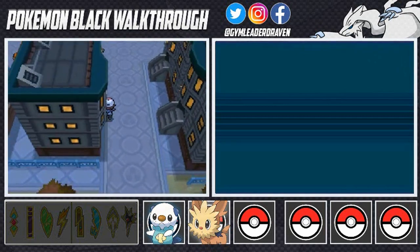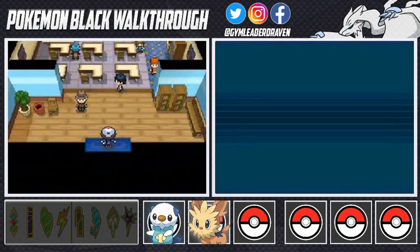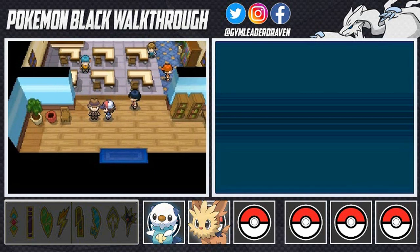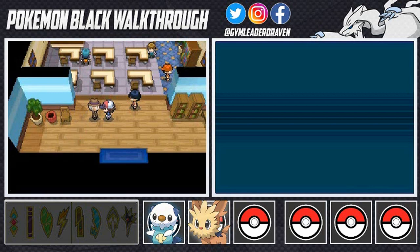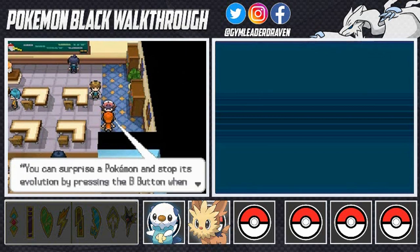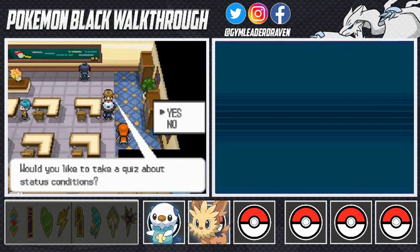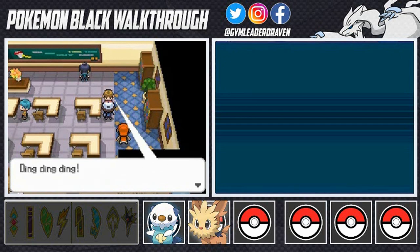Now we have to go into the Trainer School. You'll always find a Trainer School at the first city where you get your first badge. The school exists to meet the demands of trainers who want to know more about Pokemon. One book explains: you can stop a Pokemon's evolution by pressing the B button while it's evolving. There's also a quiz about status conditions — the first question: which item cures poison? Of course, it's Antidote.